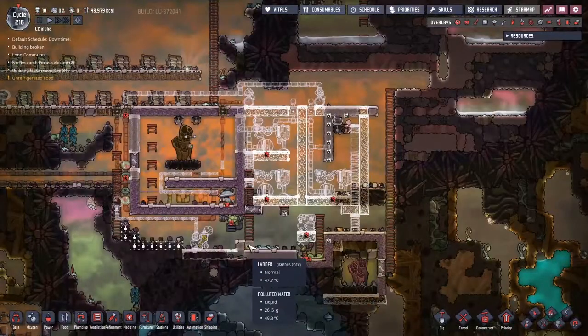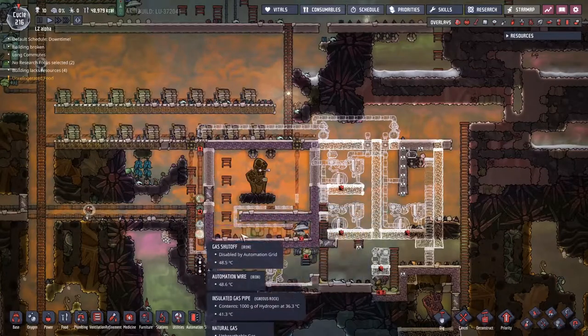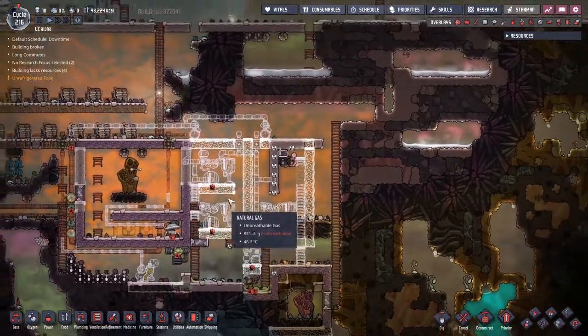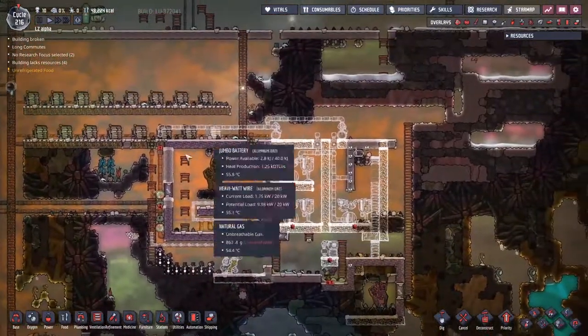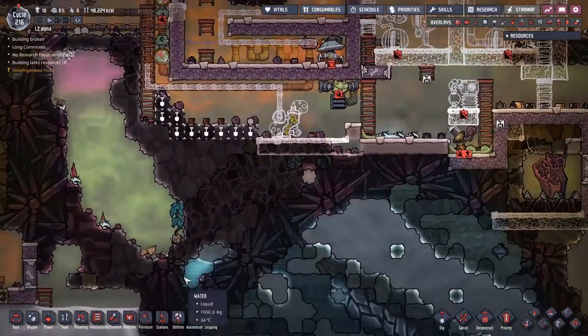Another day and it kind of feels like all we got was this ladder done, but actually we got all this pipe up here, some deliveries done to the power system, a few things cleared out. We've done pretty well but not well enough. We've got this layer in place and look at all this coal here.